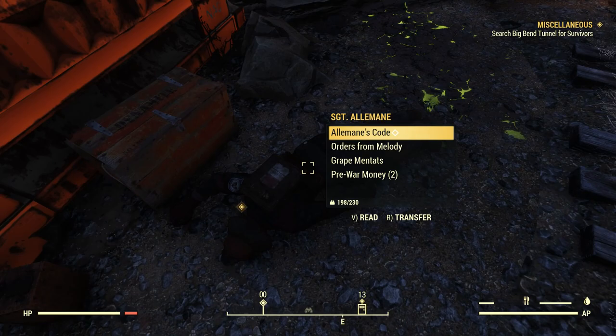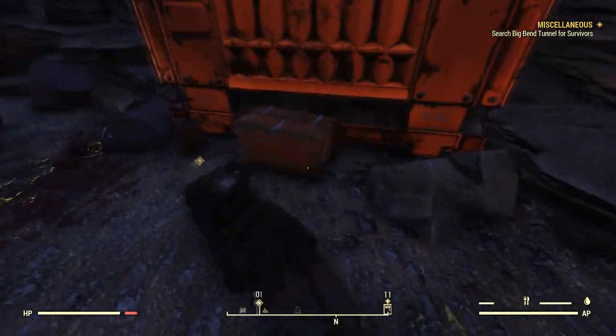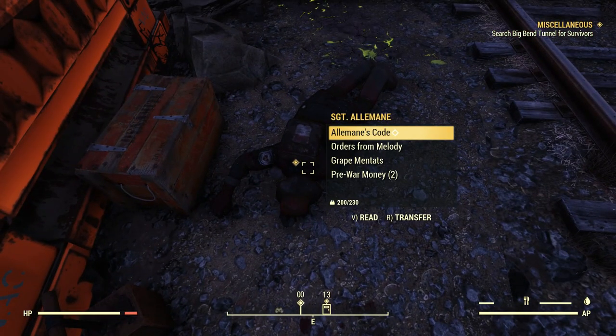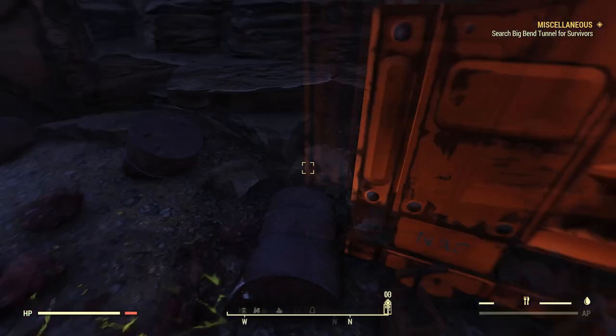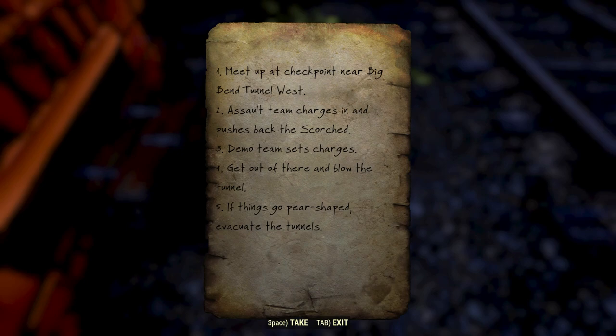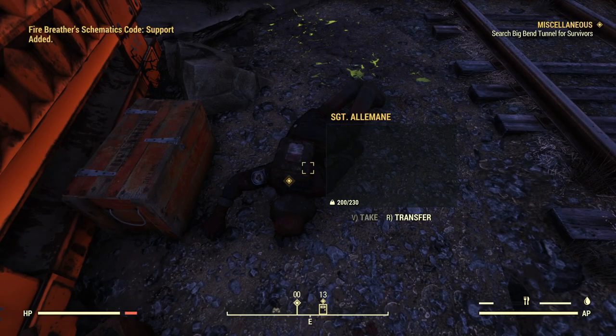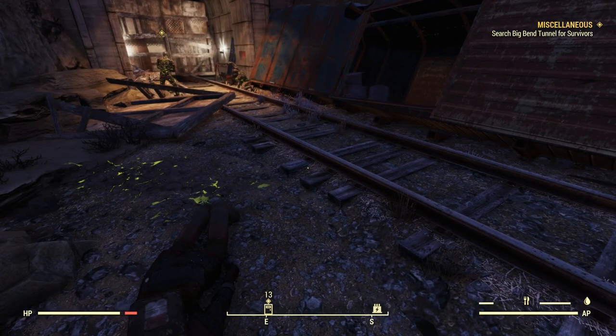Here is Sergeant Alamein. It looks like maybe we can go in there. Alamein's code. Orders from Melody. Grape Mentats. Pre-war money. Orders from Melody: one, meet up at checkpoint near Big Bend Tunnel West; two, assault team charges in and pushes back the scorched; three, demo team sets charges; four, get out of there and blow the tunnel; five, if things go pear-shaped, evacuate the tunnels. I want to guess that things went pear-shaped.